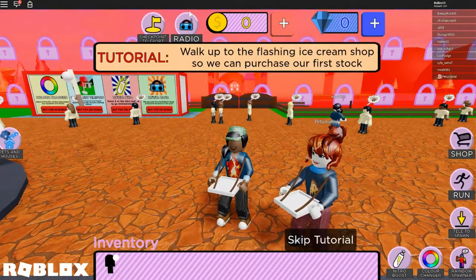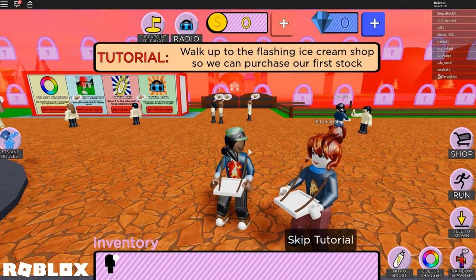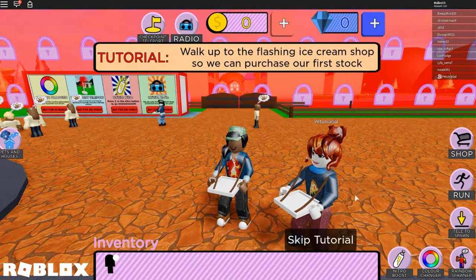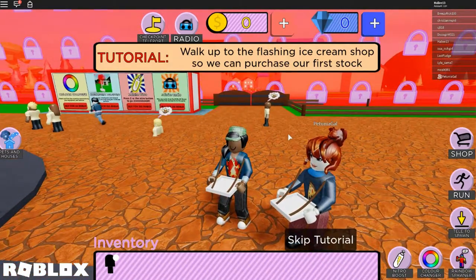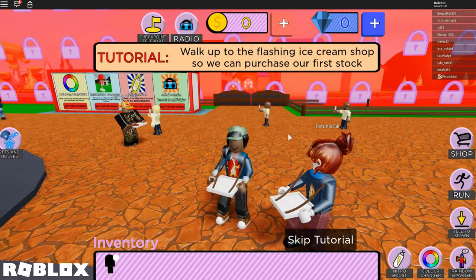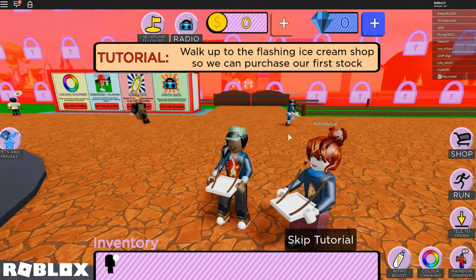Hey guys, welcome back to another episode of Roblox! I'm Hayley, that's Petunia Girl, and we are in something new. It's very colorful and the music is great. We're in a brand new game - Ice Cream Van Simulator Beta! We want to drive ice cream vans and hand out ice cream. We've never played this before, so we're gonna see what it's about.